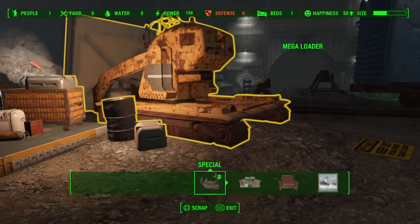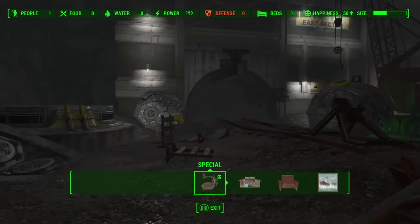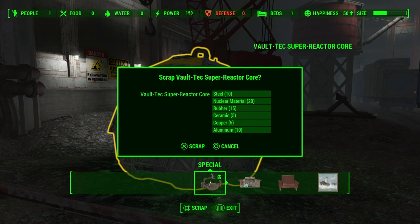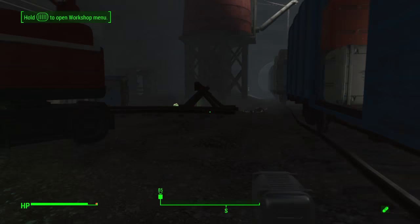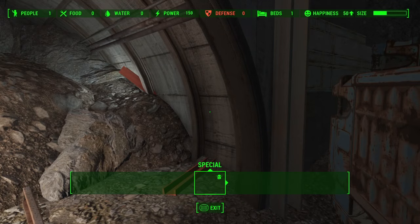This quest is based on locating the additional workshops that are in Vault 88. You have the first and main workshop which is in the main room, and there are additional areas in this underground vault that you can unlock and expand into even larger areas.